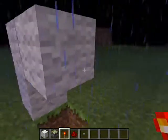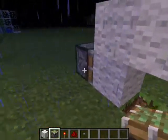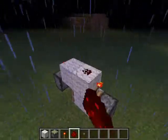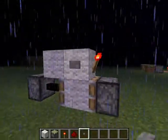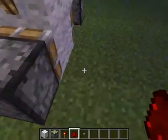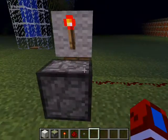You dig out a block, put a redstone torch, place a sticky piston there, sticky piston there, put a redstone torch there, then place that there. This redstone current is on — you press a button and it turns it off.